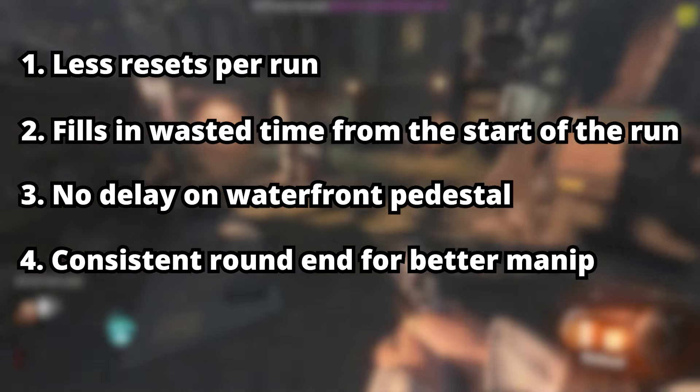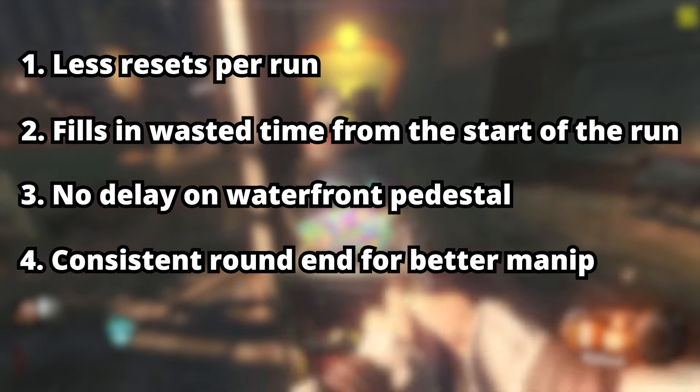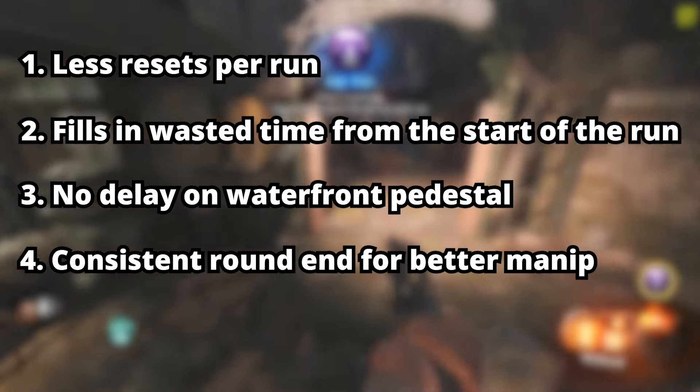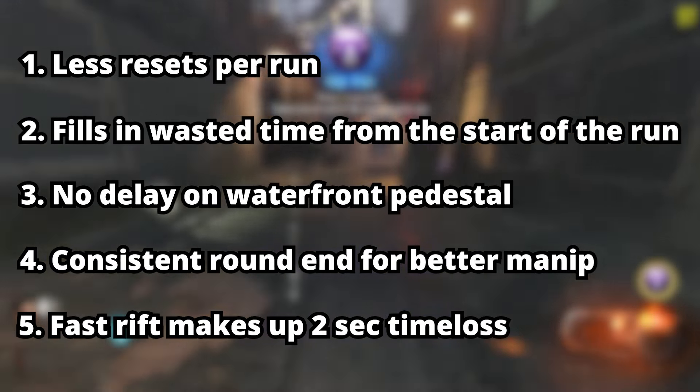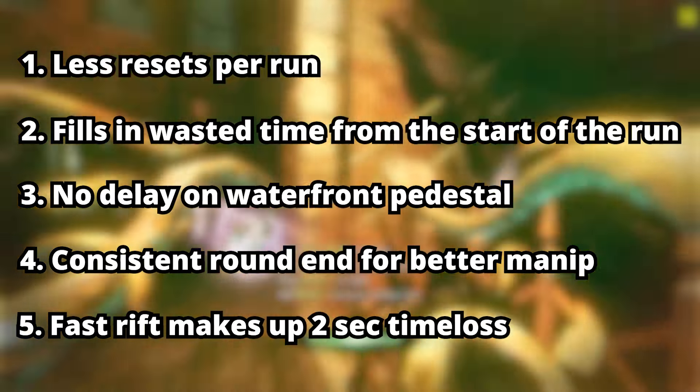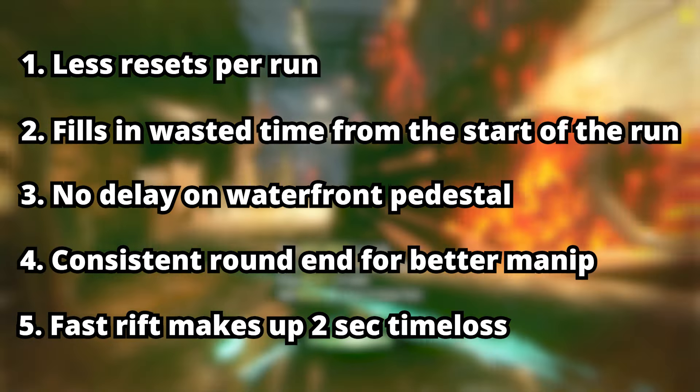Reason 4: There is a more consistent round end, which results in a better minute. There is also better round 1 end consistency and round 2 end consistency for the minute. Reason 5: It allows for fast rifts, which make up the 2 second time loss, which essentially makes it the same speed as beast first.